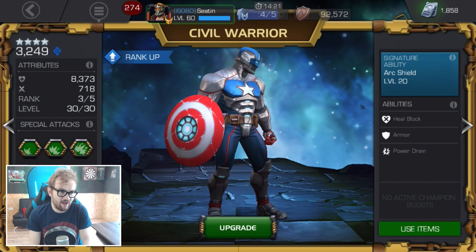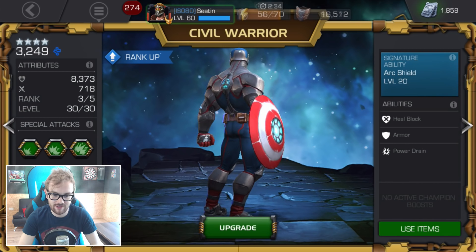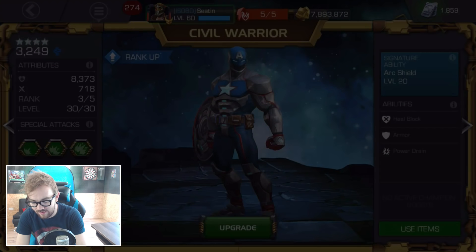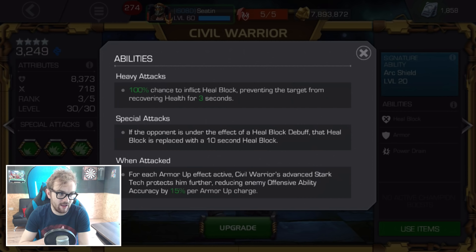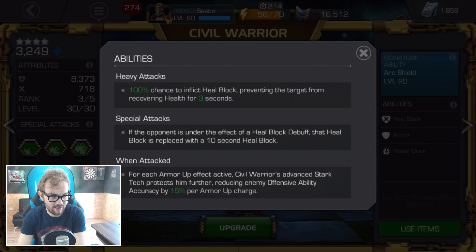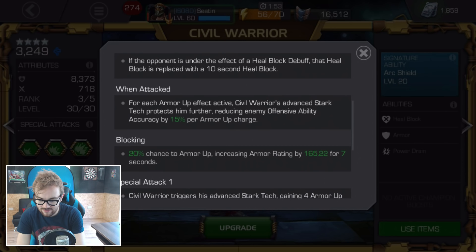So what can Civil Warrior do that's pretty awesome? He has a nice increase to his base block proficiency — still nowhere near Captain America or Quake, but above most other characters, so he takes a little less damage on every parry. He has a power drain on his special two — about 60% power drain, not quite the 100% Vision has. Using a heavy attack gives a 100% chance to inflict heal block, and chaining it into a special attack replaces the three-second heal block with a ten-second one.